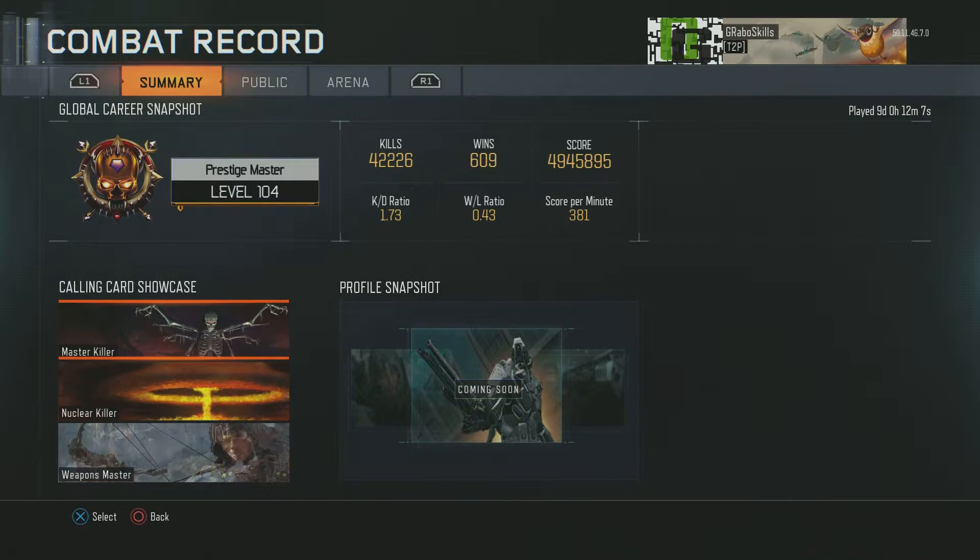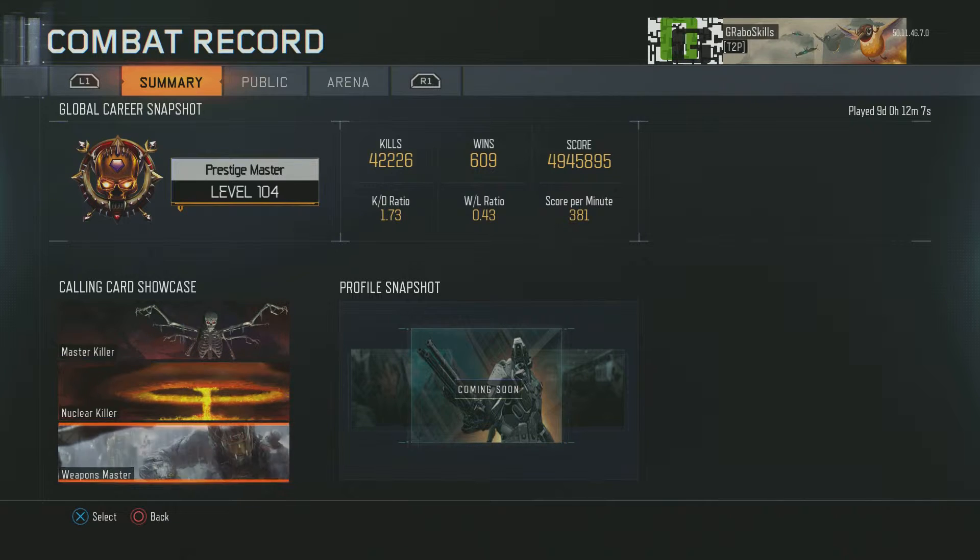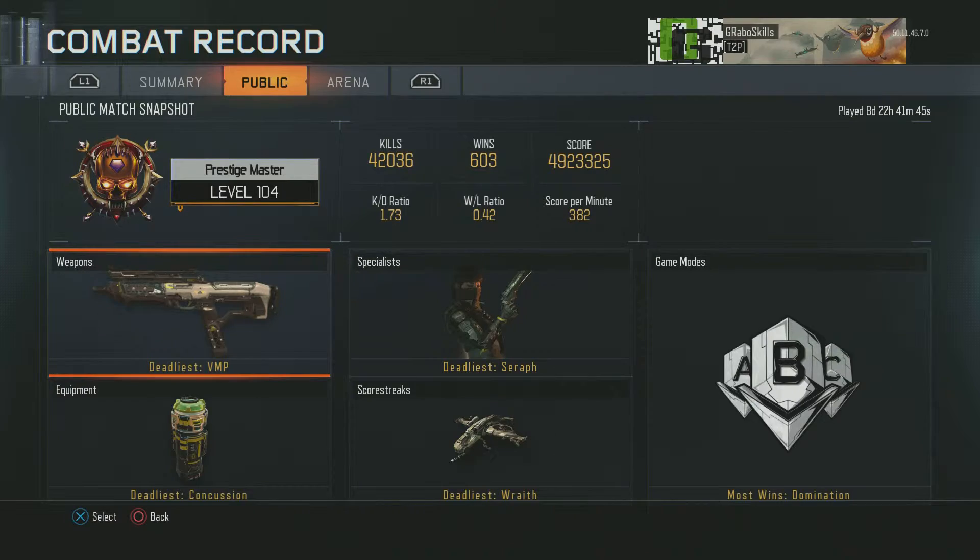My win/loss is 0.4. Score per minute is pretty bad. Time played: nine days, zero hours, 12 minutes, and seven seconds — quite a bit, I'm almost at that 10-day mark.